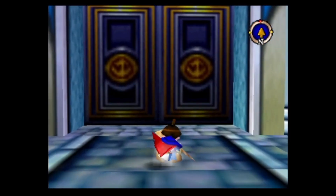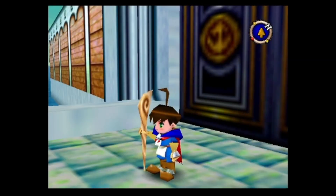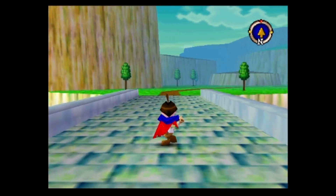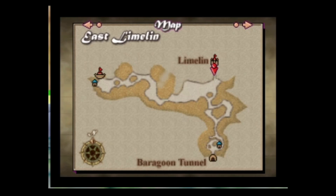Hello everyone and welcome back to Let's Play Quest 64. We found out everything we needed in Limeland Castle and Limeland Town, so we know we need to go down to the Baragoom Tunnel.